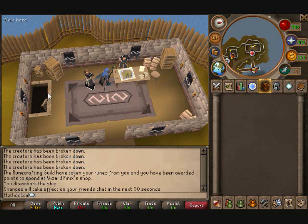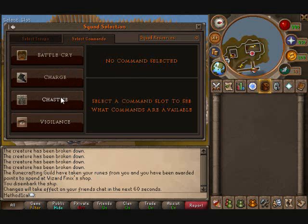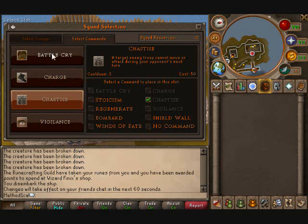Now that you've seen the main setup I usually use, I'm going to show you another setup that is rather commonly used — the two-champion setup. Generally I see two champions run with halberders and stuff like that, but I'd probably recommend running it with six scouts, two archers, and two champions, with the same command set as usual. Though some people do prefer Stoicism, and some people actually prefer Shield Wall, which can be really good for the champions. But I just don't see cutting any of these commands because they are really good. Maybe you could cut Vigilance, because the champions do have a lot of hit points anyway.